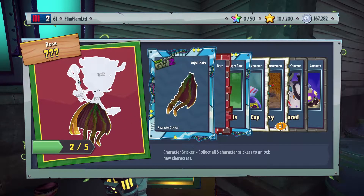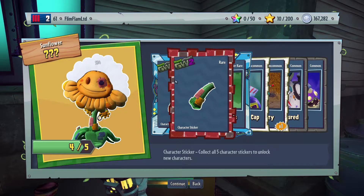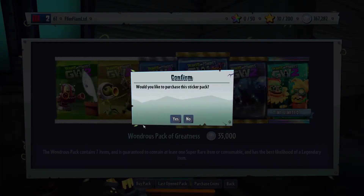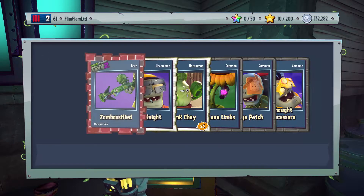Anything good here? A stuffy and a rose — a druid rose and a stuffy sunflower. Man, I'm so close to so many different plants and zombies. Come on, let's finish one of them, hopefully or not.